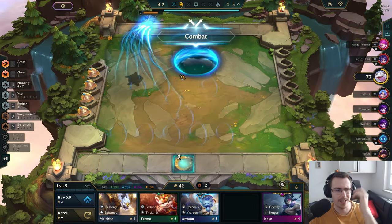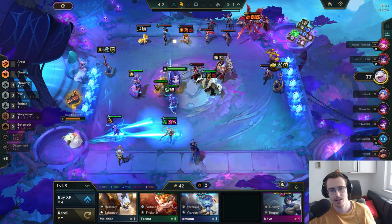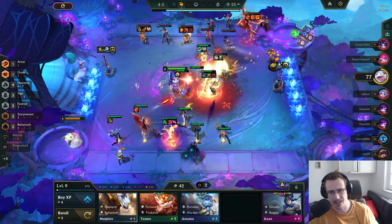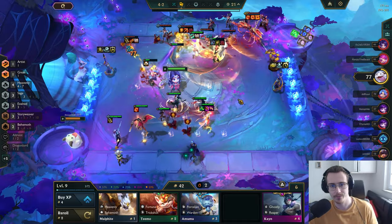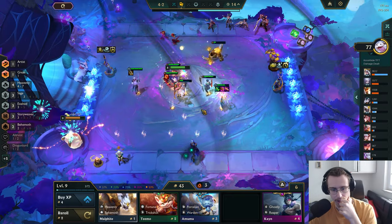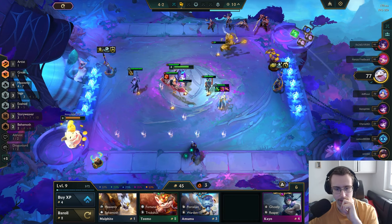Oh wait — never mind, am I dumb? It's a Sage, not Exalted. I just wasted one gold for no reason — I got a brain fart, my bad. At least we got a Wukong. At least we're winning and doing really good.